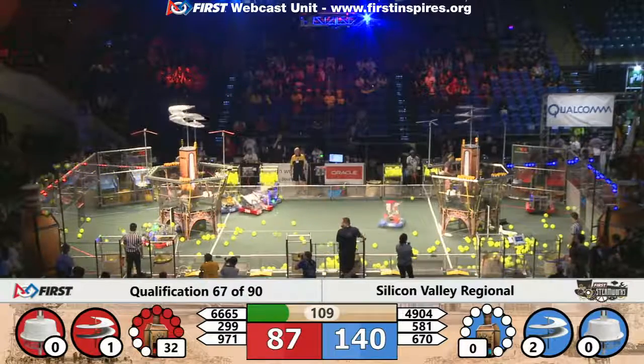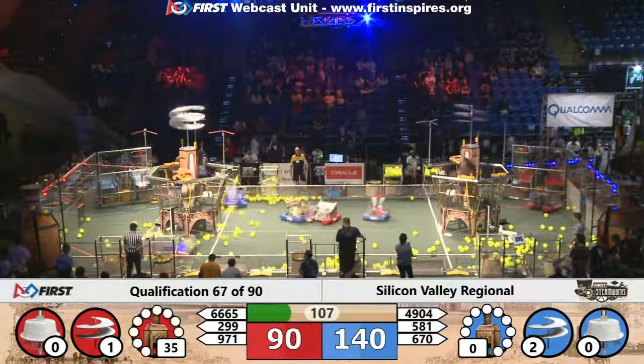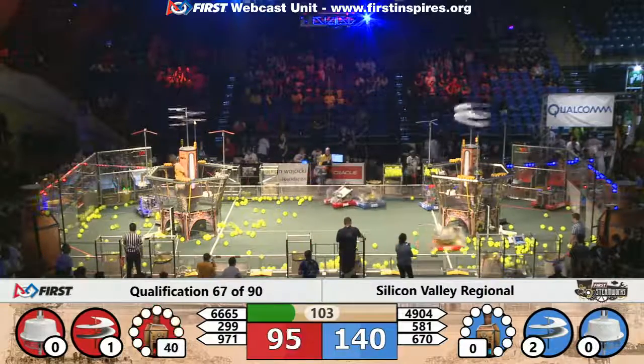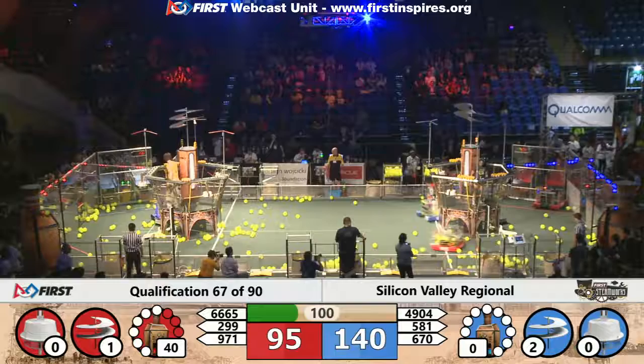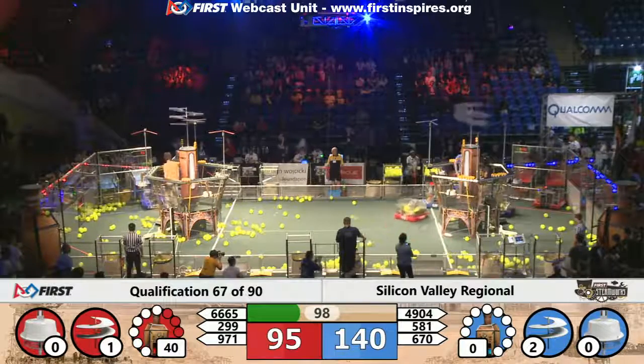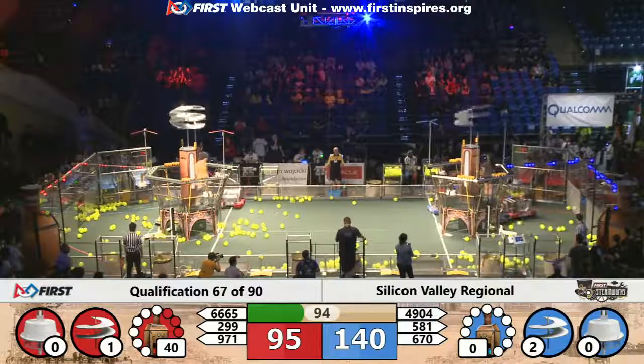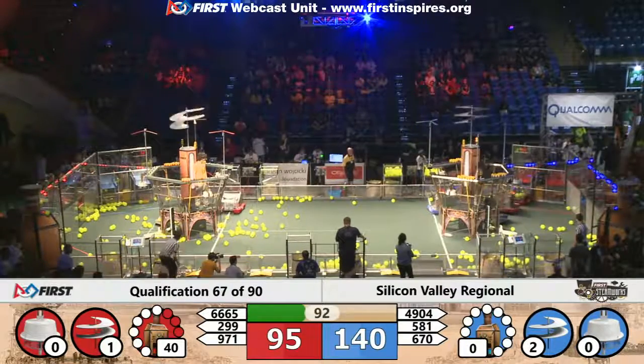Blue alliance has their second rotor operational. Red alliance still working on their second rotor, with Spartan Robotics scoring more fuel in the high efficiency boiler. They're up to 39 kPa... 40 kPa of steam pressure for Spartan Robotics, earning the entire red alliance an additional ranking point even if the blue alliance takes the other two available in this match.